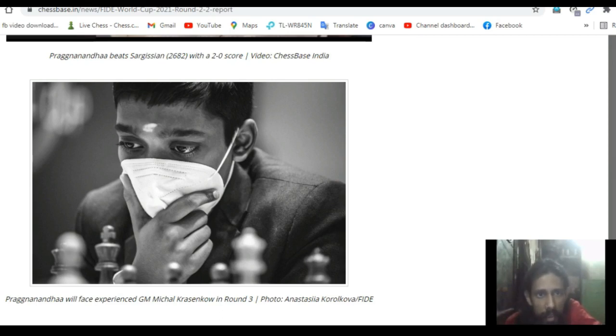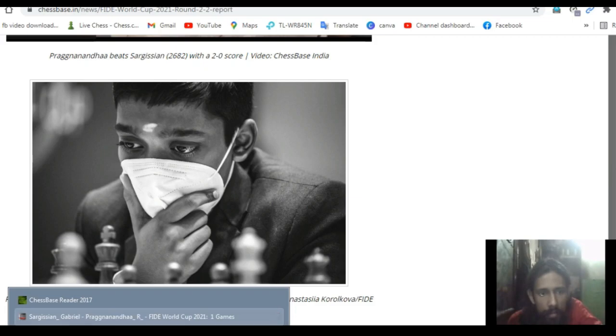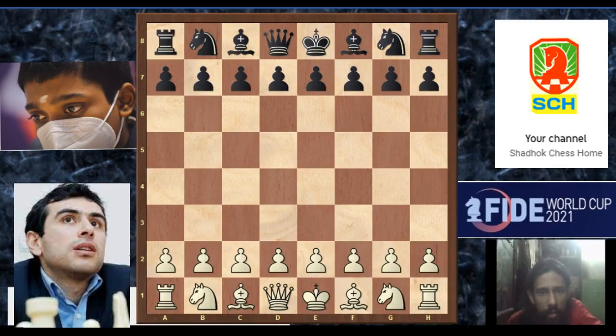Praglanda beats Sargishian with a 2.0 score. Today I will show you the second game Praglanda vs Sargishian, Armenia number 2. And Praglanda, of course, Indian youngest GM.